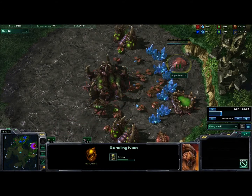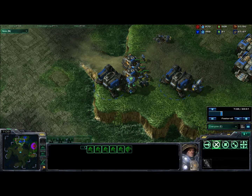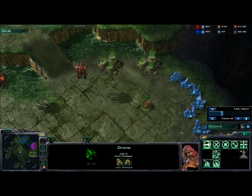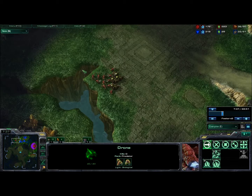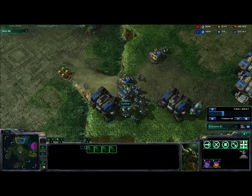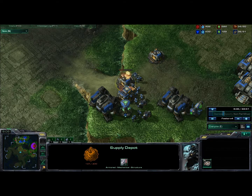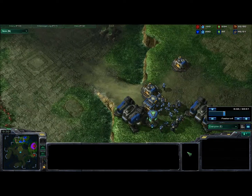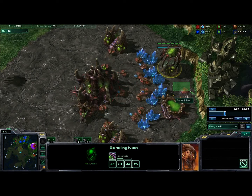I've got my lair up and I've thrown down a Baneling Nest because I notice he's making a lot of Marines and Marauders. I am expanding down here. Eventually I'm morphing some Banelings to try to bust in his front. He brings over an SCV and repairs it. I bring over more Zerglings and more Banelings trying to break in his front. In the meantime I'm going to throw down a Spire.